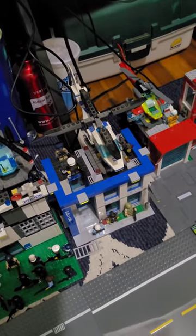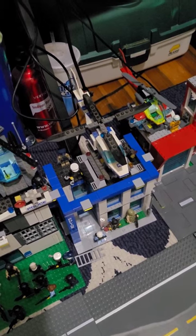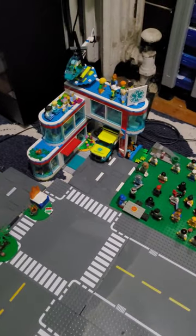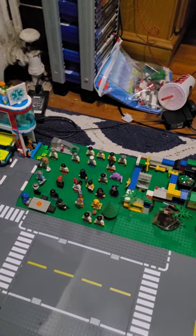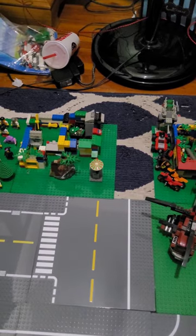Got some more police buildings — that's the original from 60047. Got the fire station over there attached to the road. Got the hospital right there. Got some people just chilling — it's like a picnic area. Got the bank right there.